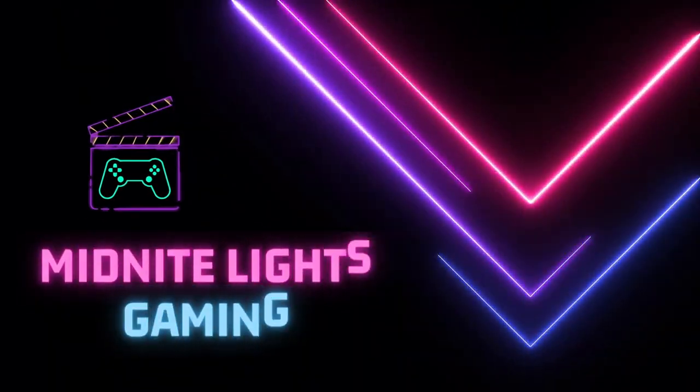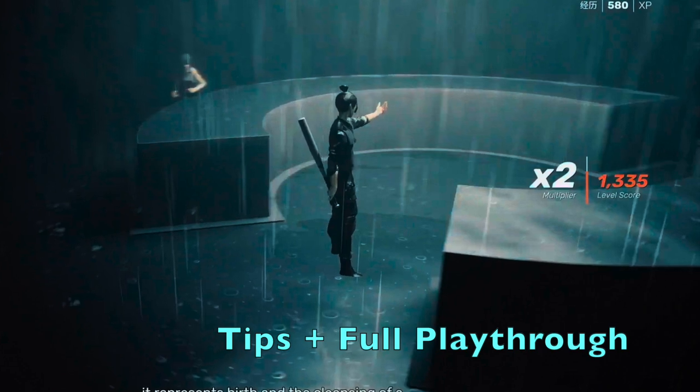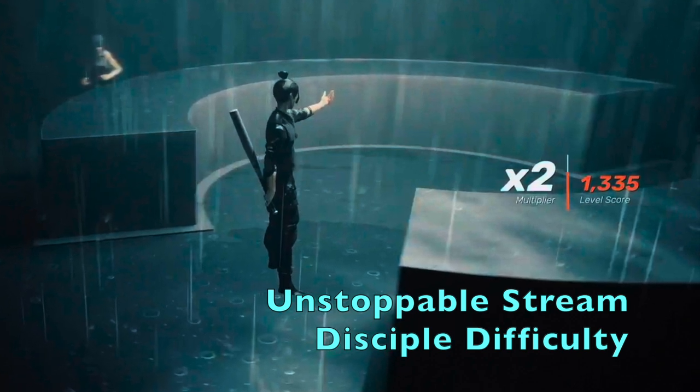What's up Midnight Gamers, you beautiful Sifus and wonderful people. This is The Cause at Midnight Lights Gaming bringing you my next edition of my Sifu Goal Guides. We're in the museum and this is a guide on Unstoppable Stream, which is another goal that has to do with keeping your multiplier at times three for the bulk of a certain engagement combat scenario. This video has seven tips and it also has a full playthrough, all done on Disciple Difficulty.